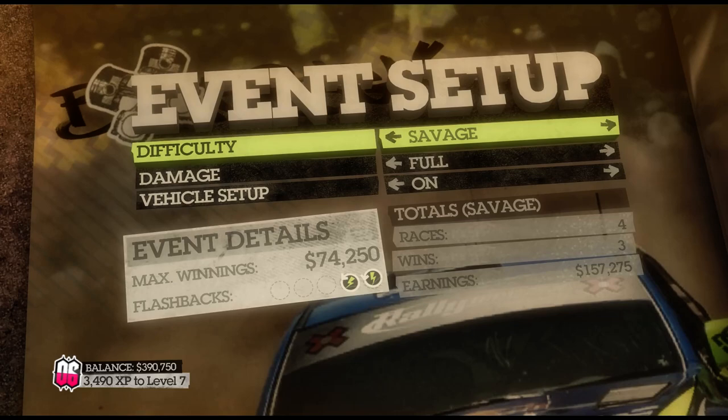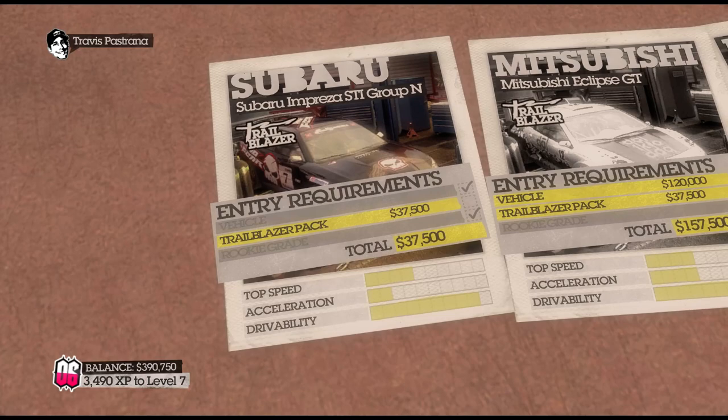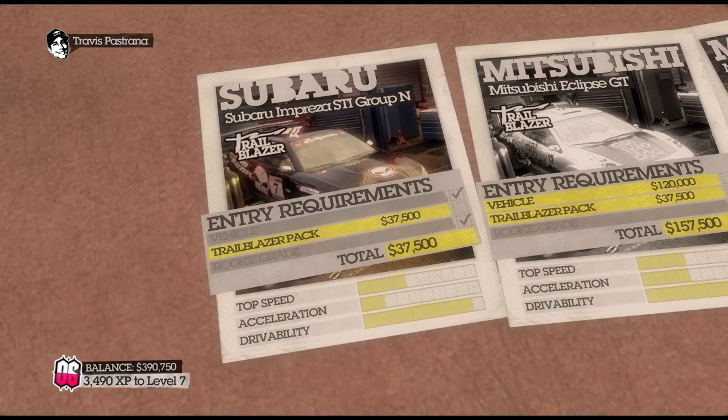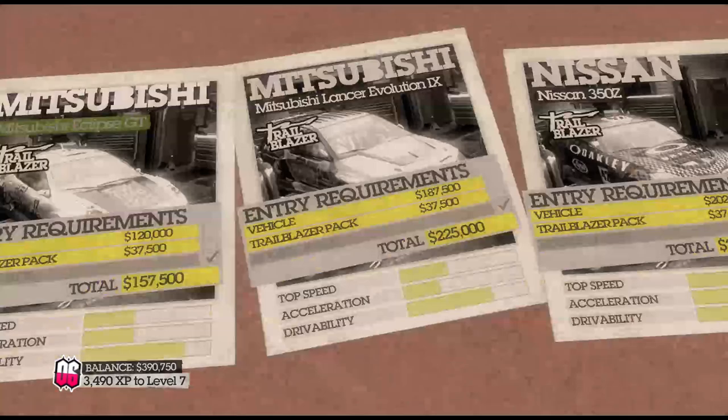Trailblazer is a solo discipline raced on long open point-to-point stages. Stagger starts are used, so the player might overtake or be overtaken by other competitors over the course of the race. So it's kind of like rally but longer and faster in general. Let's go with Savage again. My current car isn't up to the right specifications, but the mechanics will jump in and set up the ride. I've got 400k — I could buy another car but I think I'm pretty good with this one for the moment. Let's give the Trailblazer a shot with the old Subaru, updated with some new fins and ground effects.